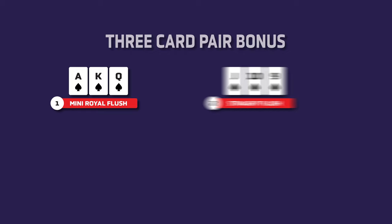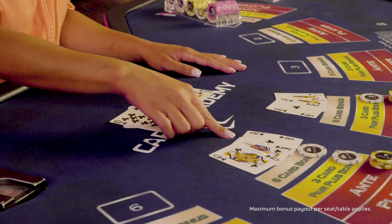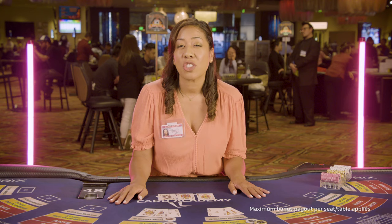In order to qualify for a 6-card bonus, you're trying to make the best 5-card poker hand with the 3 cards in your hand and the 3 cards in the dealer's hand. This player has just hit Ace, King, and Queen of the same suit. That's a mini-royal for the 3-card bonus. This bonus pays out 200-to-1 with a maximum bet of $100. She has just won $20,000.